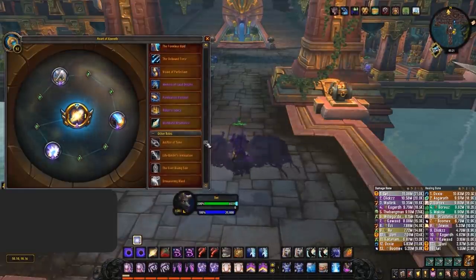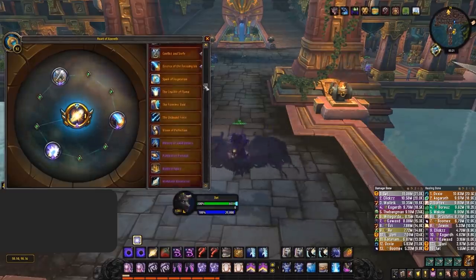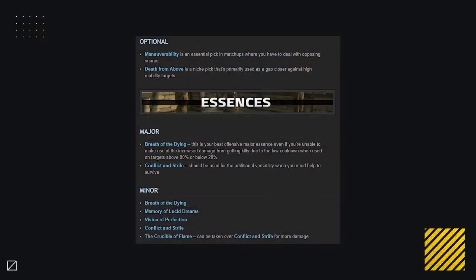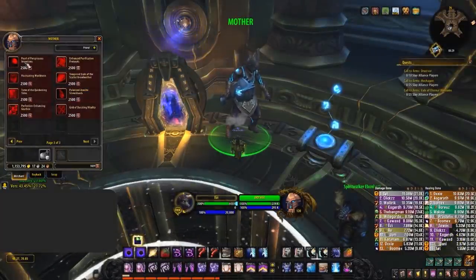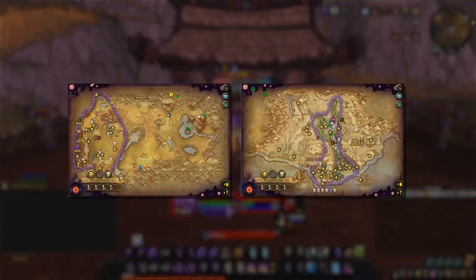Now that we've got a baseline and have everything unlocked, your next step is working toward your essences. Having the correct essences for arena is just as important as gear. To find out the correct essences for your class, we recommend checking out our free-to-view articles on the website. Remember that some essence grinds can take longer than others as they are time-gated, so start working towards them as soon as you can. If you're an alt, you're able to purchase essences that your main has unlocked from Magni in the Chamber of Heart.